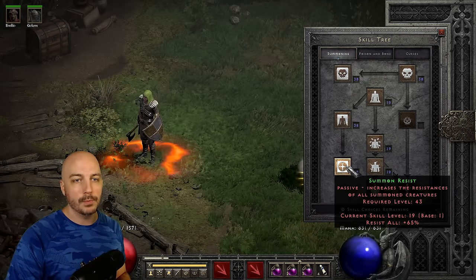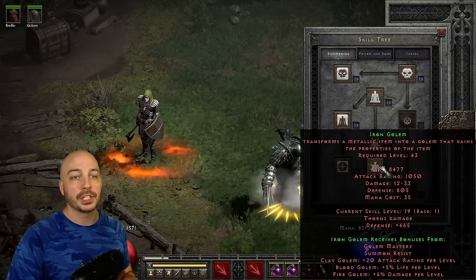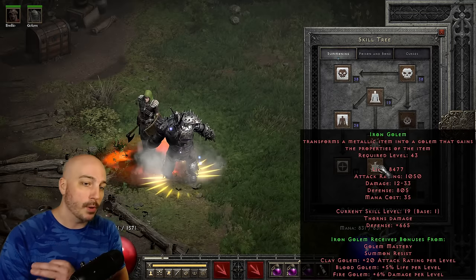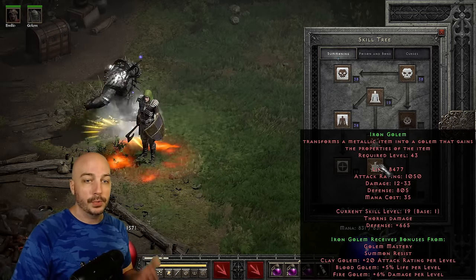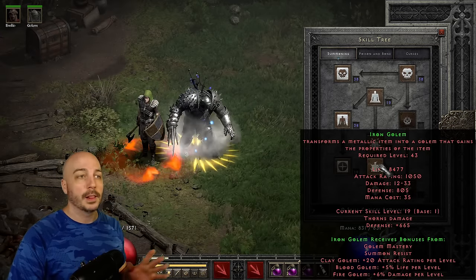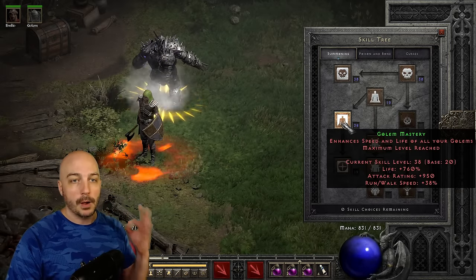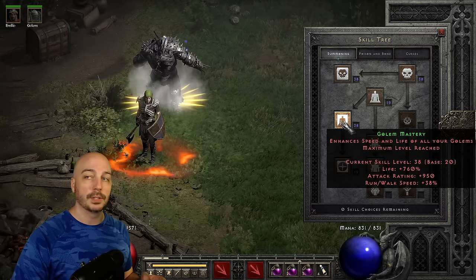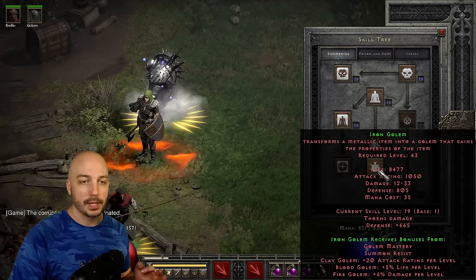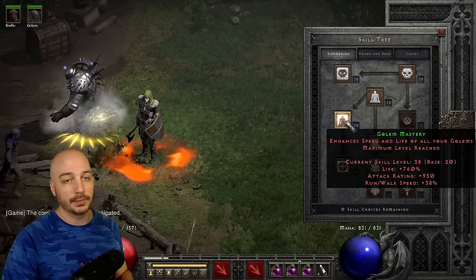We do get one point into Summon Resist. For this build, we use the Iron Golem — but we only put one base point into it. It doesn't get any more health from additional points, it really only boosts defense, so more points don't actually help survivability. What you do want is to boost all the hard points into Golem Mastery — you see right there, 760% more life, so that's going to keep your Iron Golem alive. One point into Iron Golem, then max out Golem Mastery.